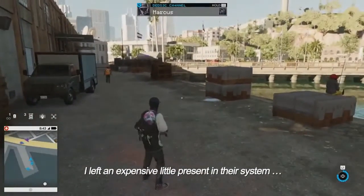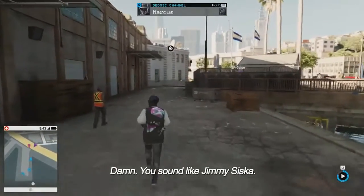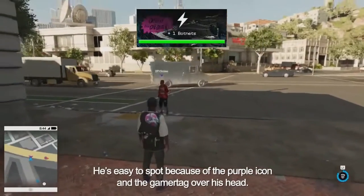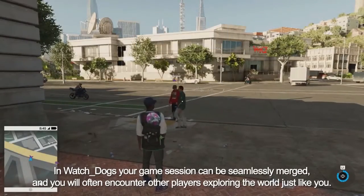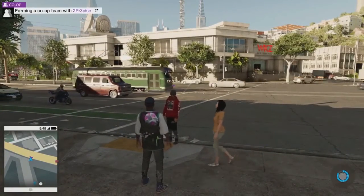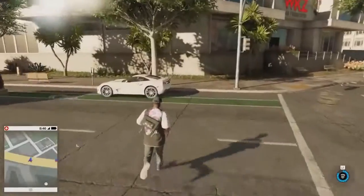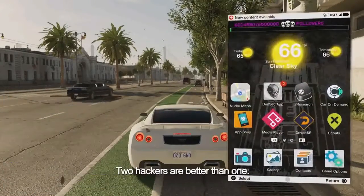I left an expensive little present in their system, and they're going to pay for it. Up ahead, we'll notice there's another player hanging about. He's easy to spot because of the purple icon and the gamer tag over his head. In Watch Dogs 2, your game session can be seamlessly merged, and you will often encounter other players exploring the world just like you. We have an opportunity to join up and form a co-op party, so let's send him an invite. Now that we're joined in a session, we can complete co-op missions together and take on even bigger and tougher targets. Two hackers are better than one.